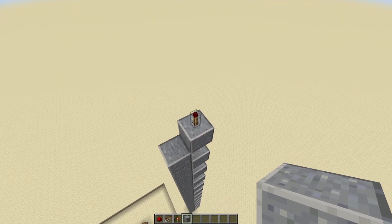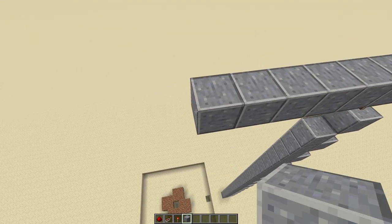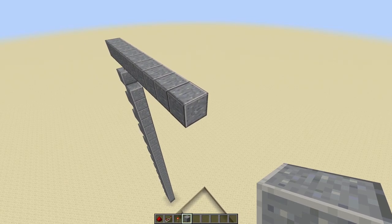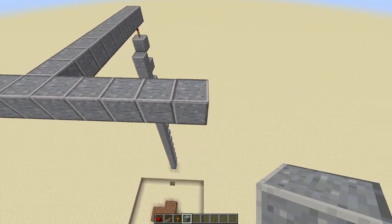Back atop the torch tower, place a further nine blocks. Attached to those nine blocks, we'll want a seven-by-three platform.